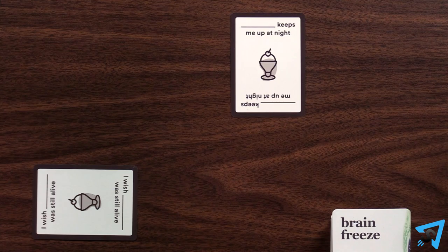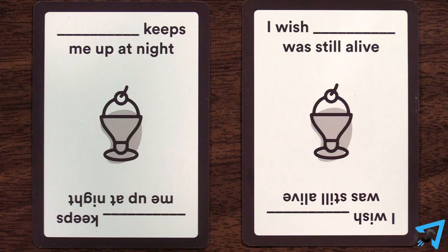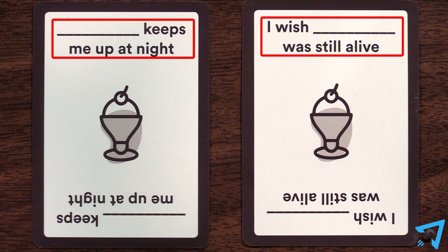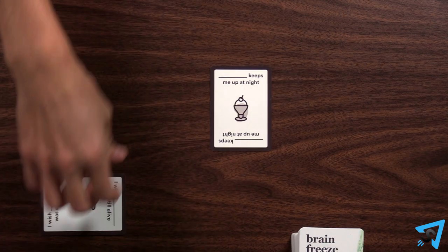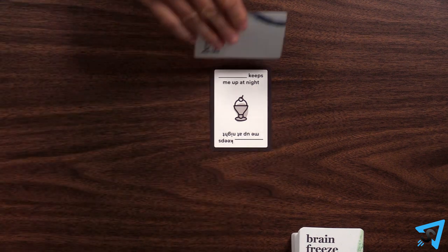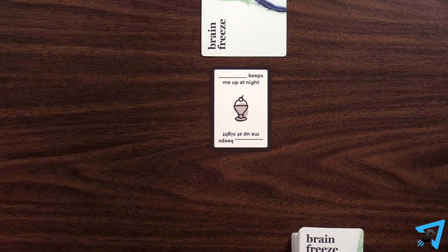Once two cards in any player's personal discard piles match, those two players duel by racing to answer the question on the top card in their opponent's pile. Your answer must be about yourself, and it must be truthful. The first player to answer before their opponent takes their opponent's card and places it face down in front of themselves.